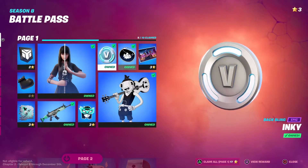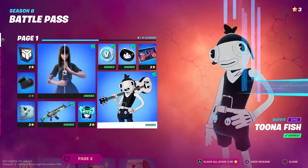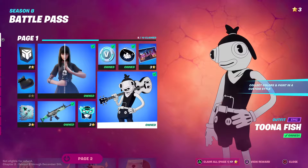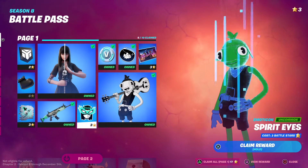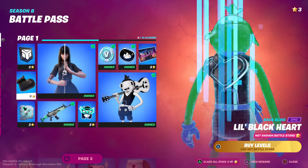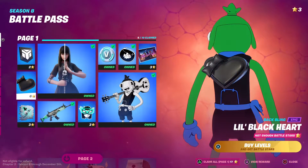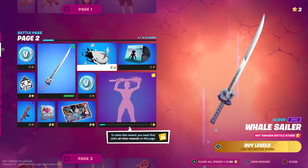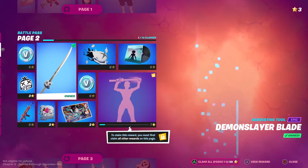Then you got some V-Bucks, nice back bling for Fish Stick. Couldn't resist. Nice little emote. Spray paint — look at that crap. That's a crappy back bling. I never want to see that back bling. I'm probably 100% completing this, but I'll never use that. It's going to be part of the things I never use.